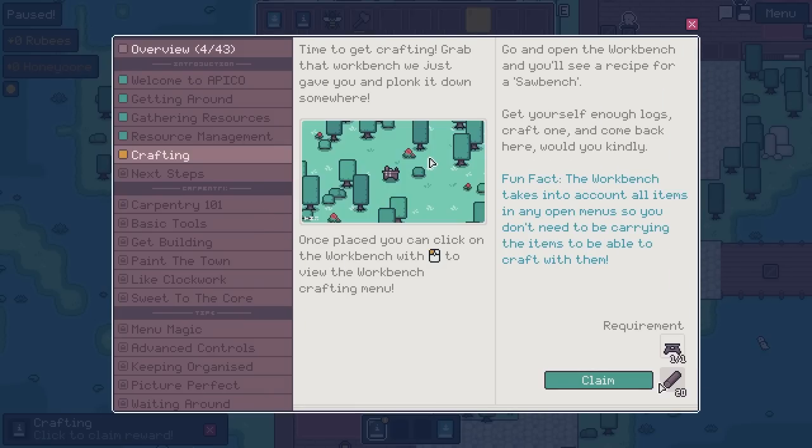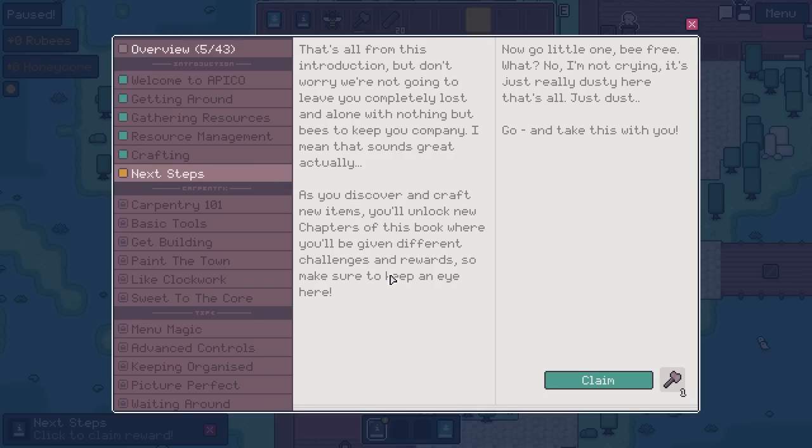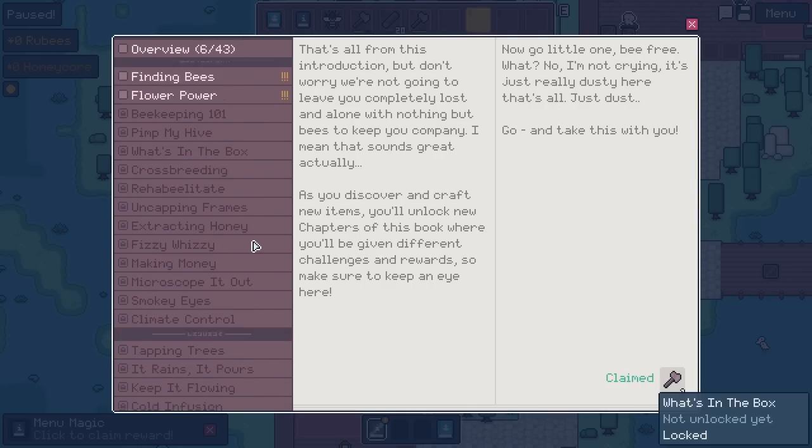That's all from this introduction, but as you discover and craft new items you'll unlock new chapters. Now, go — be free. Not crying, it's just dust in here. That's all. We've opened up a bunch of new things. I'm probably not going to read through all the tips and tricks, but this one lets us know that if you click the question mark it gives you information on what an inventory menu is, and you can drag them around too.